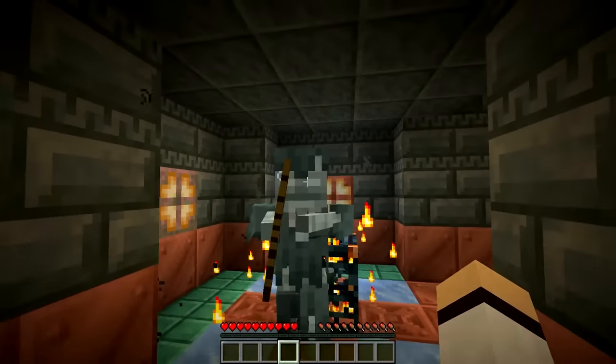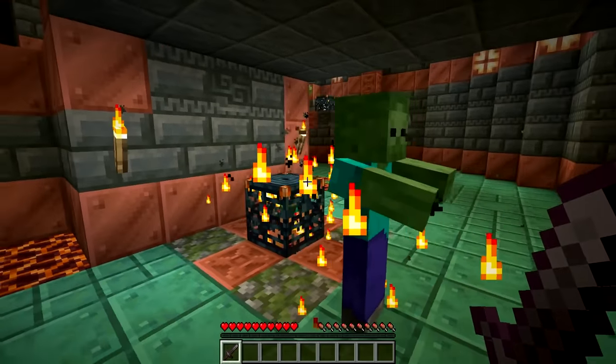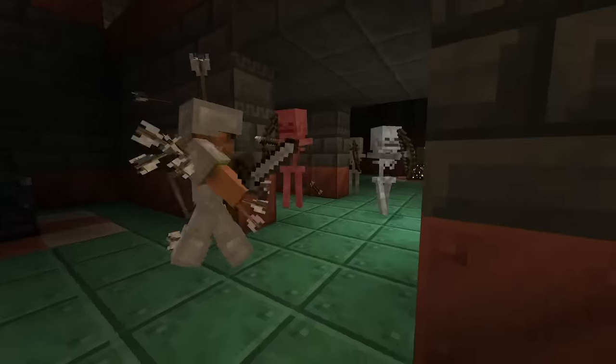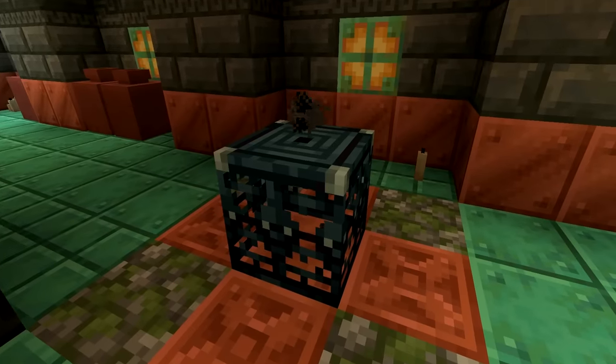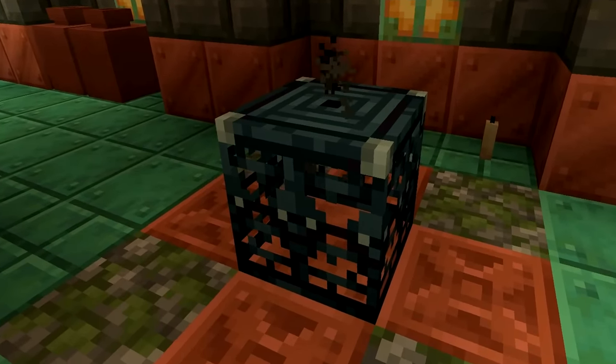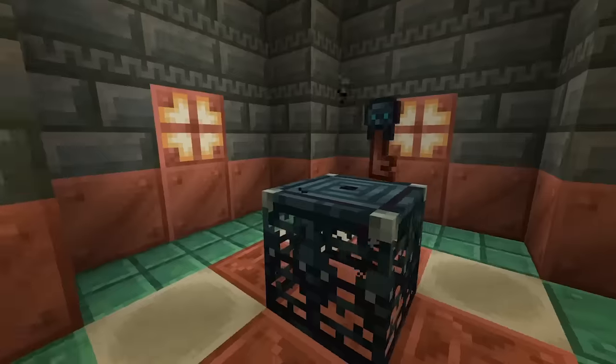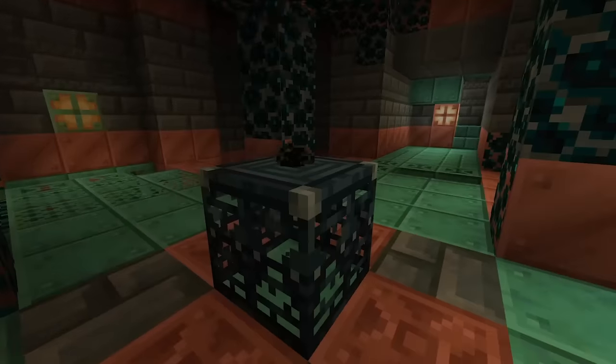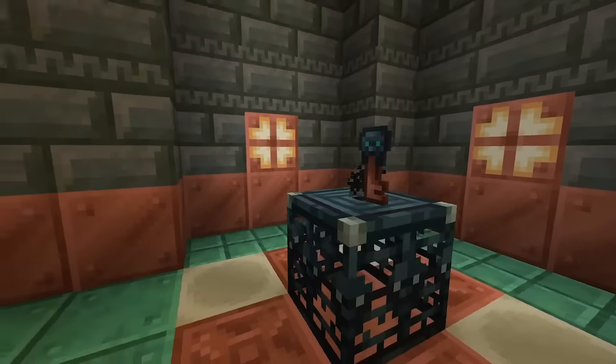Trial Spawners work differently from normal spawners — the mobs that spawn from them come in waves instead of spawning constantly. Once the mobs are defeated, the Trial Spawner will go into cooldown mode for 30 minutes, but you'll also be rewarded for your efforts. The spawner will eject random treasure items as well as a new item called the Trial Key.